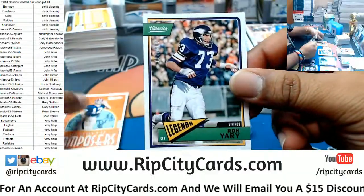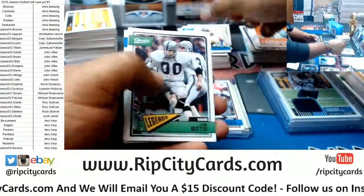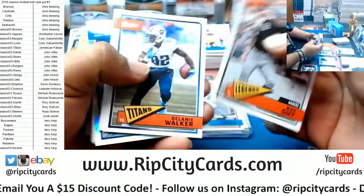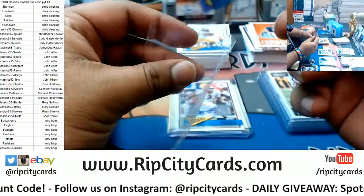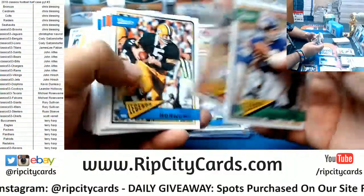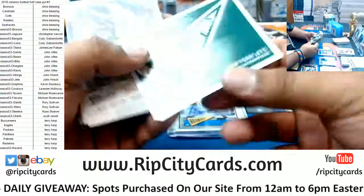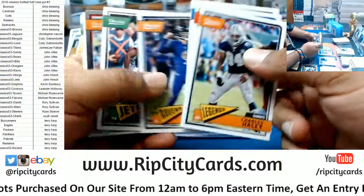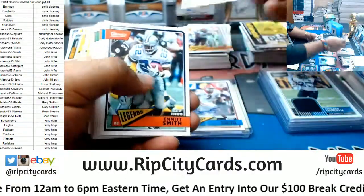Baker Mayfield rookie — his auto would be sick. Ron Yari, Vikings legend, to 299. Akram Wadley rookie. Marshall Falk of the Rams refractor, numbered to 175. Javon Williams rookie. The Jet sticker. James Washington rookie. Lamar Jackson rookie chrome for the Ravens. Azeem Victor rookie.